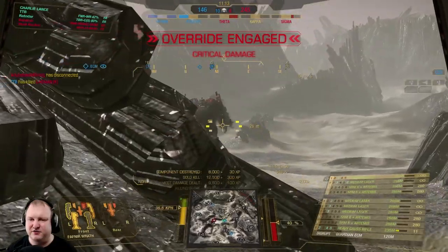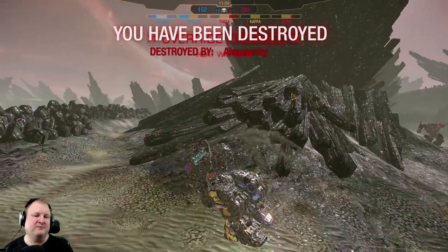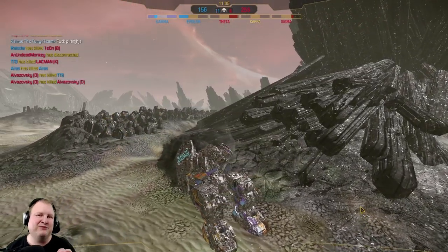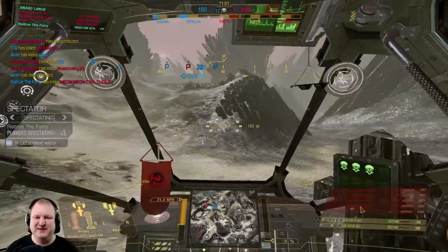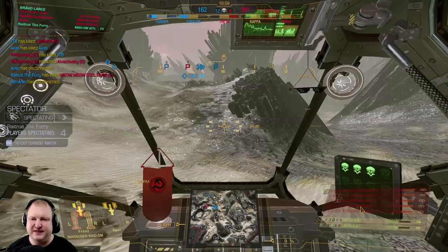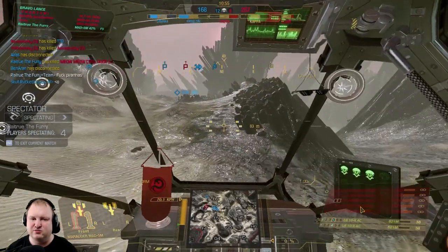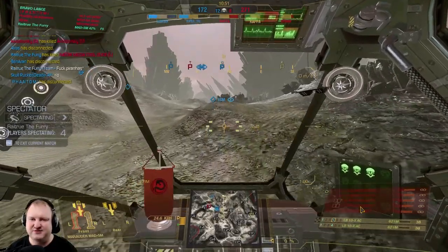Let's try and find another target. There's something big ducking around the corner, and it is in fact a Mauler. And I'm dying here. But do take note, guys: I took his side torso, and since the guy was running a light fusion engine, it cooked him and it killed him. So we took down yet another assault mech. And the team now secures the final kill. 12 kills over 8 is going to be the final score, once they go ahead and capture that objective.